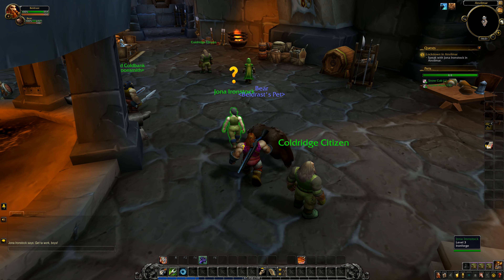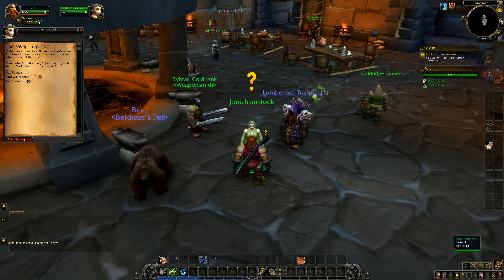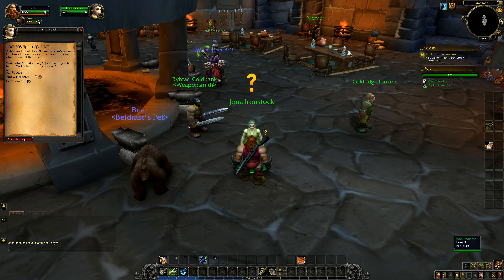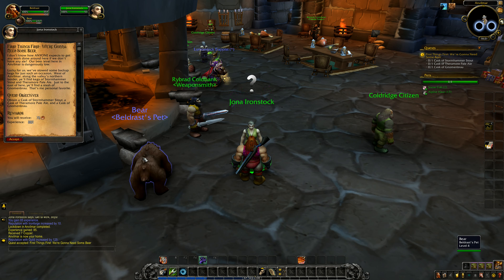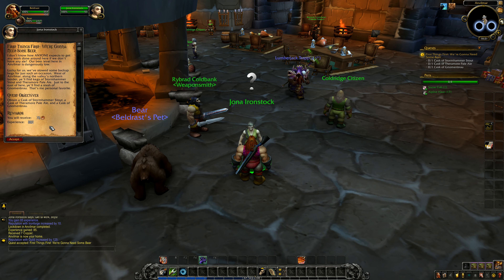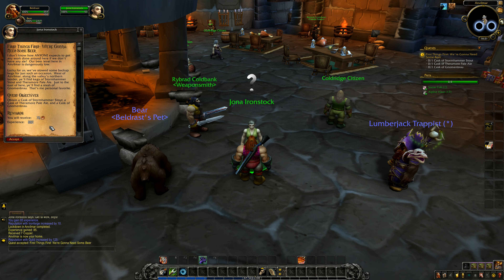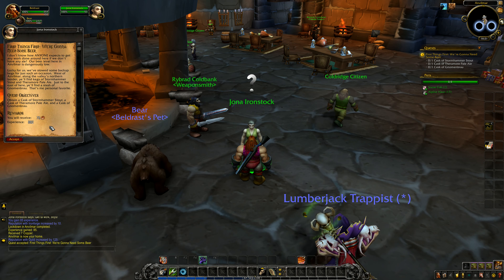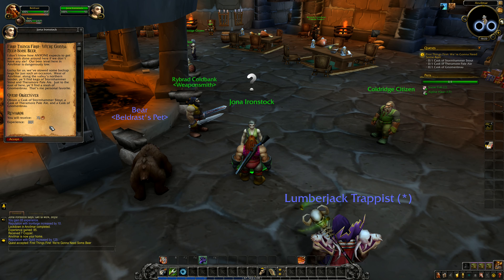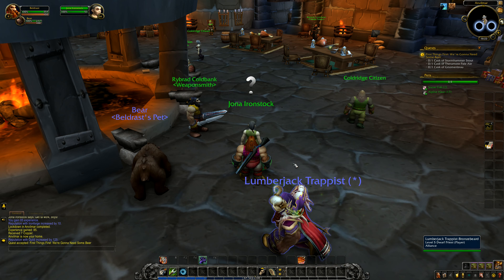Let's get on with this — I have rabbited on way too long about that. Jonah Ironstock, I'll speak to you. Welcome — what do you want? Can't you see I'm busy in here? Go bother someone else, I haven't the time. Wait — what's that you say? Joran sent you to help? Oh, why didn't you say so? I don't know how anyone expects to get any work done around here if we don't have any ale. Our beer level in Anvilmar is dangerously low. Lucky for us, we've stowed some backup kegs. West of Anvilmar along the valley's northern border you'll find kegs of Stormhammer Stout and Theramore Pale Ale. Just to the east of here you'll find a stash of Gnomon Brew — that's me personal favorite.